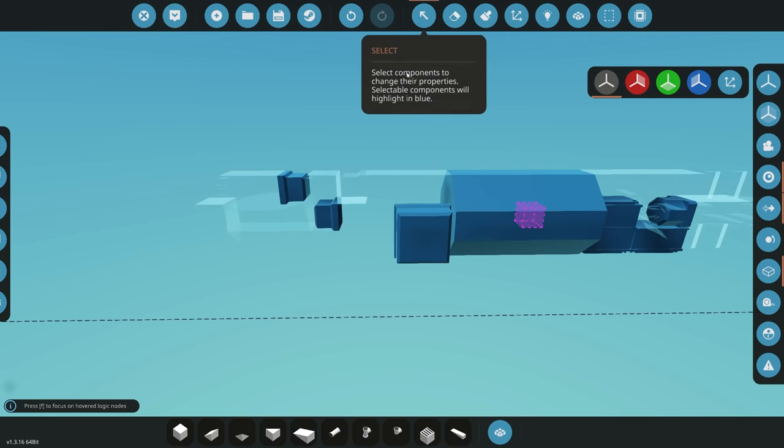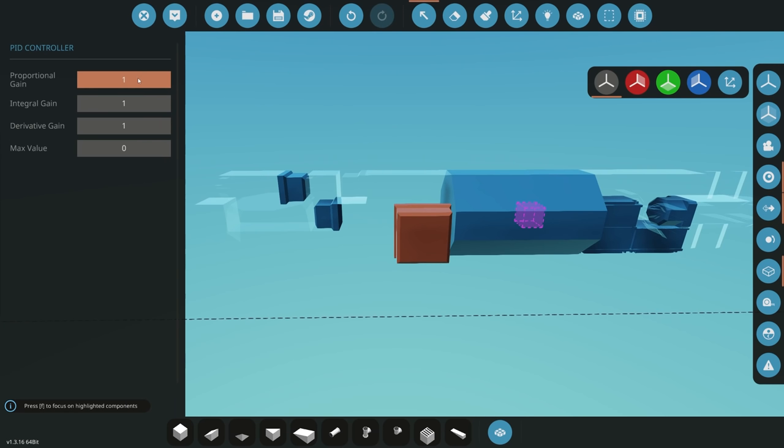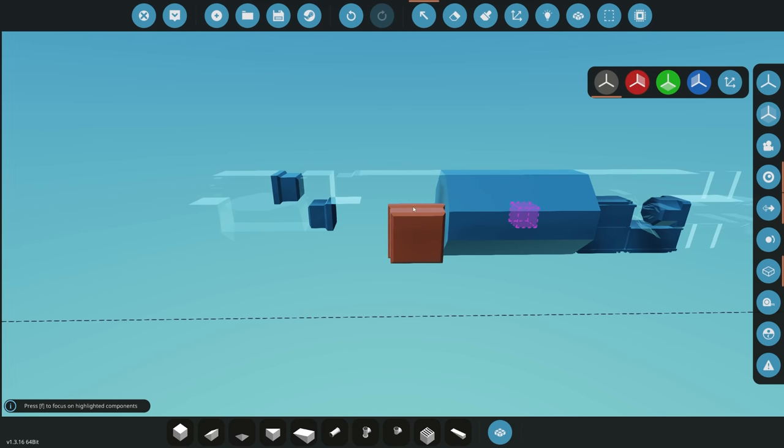For the PID settings, you'll need to play around with these — they're not universal and depend on your weight and number of fins. For a starting point: proportional gain around 0.1 to 0.2, integral gain at 0.001, and a high derivative dampening — maybe around five — to prevent dolphin diving. You can increase or decrease as needed.